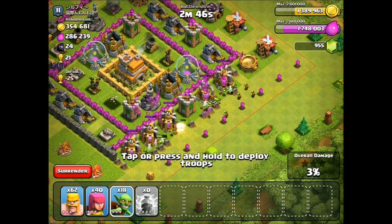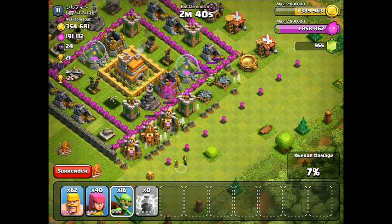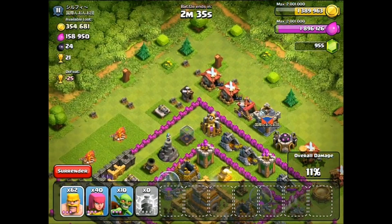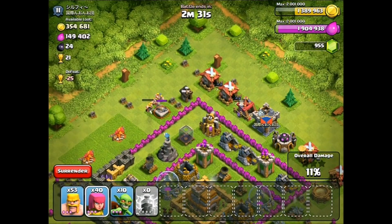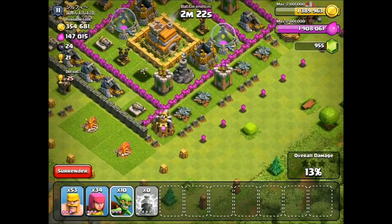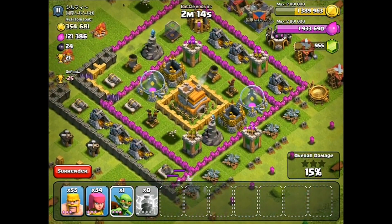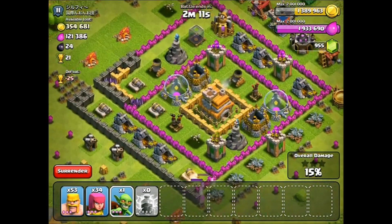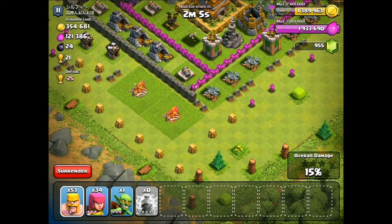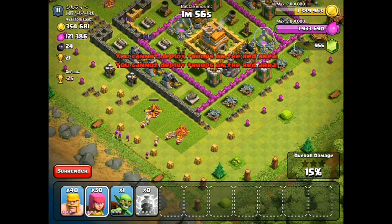Hopefully we can get our elixir back to max and then we can just buy more buildings and greatness can happen. Let's take out this cannon here. It's going to be a little harder than I thought to take out that cannon. There's still a little bit of elixir left over here — let's go ahead and drop those goblins to take them out. Since we've taken out almost all of the elixir collectors, we need to get into the gold mines ASAP. We also need to take out these army camps — and the builders' huts so archers can have a clear shot at those gold mines.